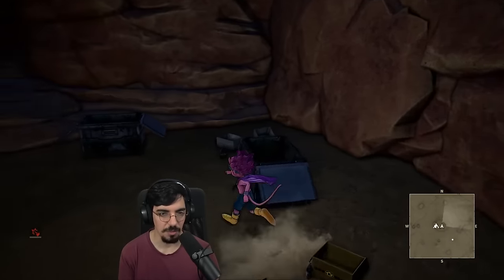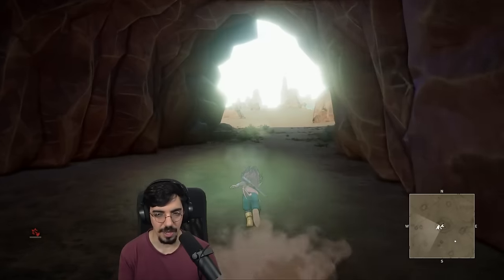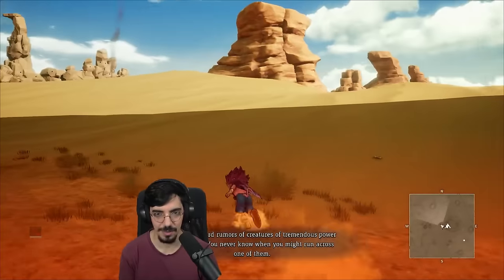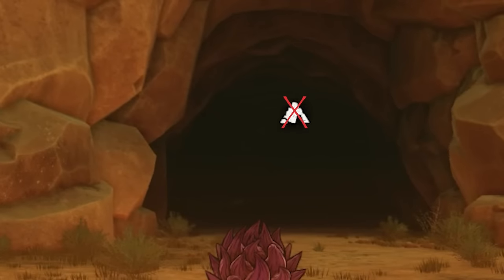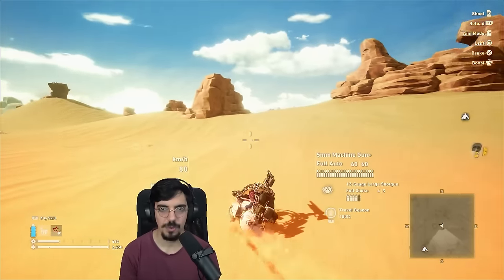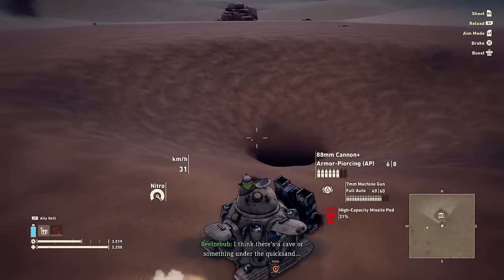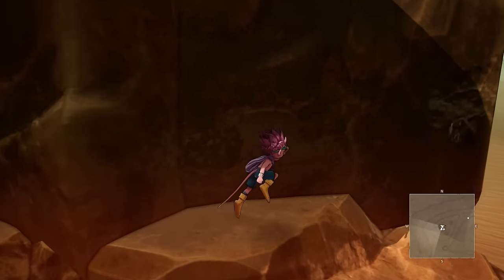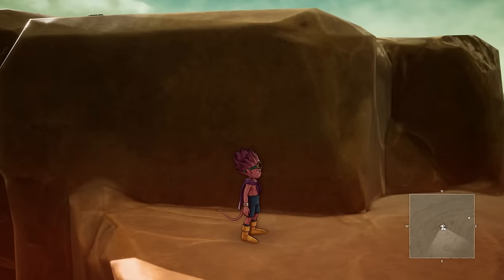Actually, bit of feedback: remove the icon from the map if I've already looted it — clear it from the map, it's not doing anything. Or put a cross over it or something. Well, maybe you'll have better luck than me. The demo is available everywhere so go ahead and play it. Maybe you'll find something in this desert that I didn't, and maybe you'll finally be able to fix that tower and discover even more stuff out there in the desert.